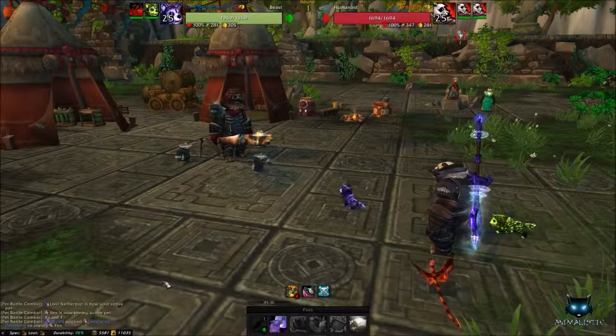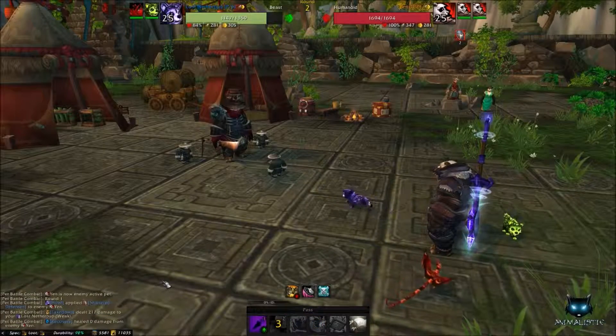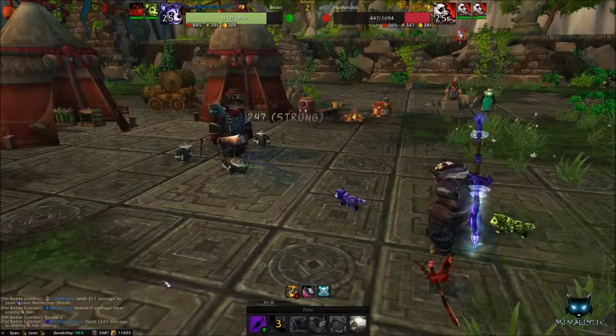Begin by using Howl and then follow this up with Shadow Shock. It should take the pet below half HP, which will force them to use Feign Death and switch out with another pet.